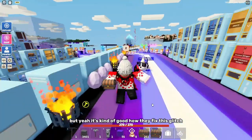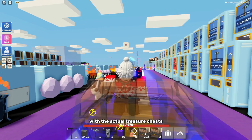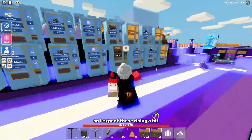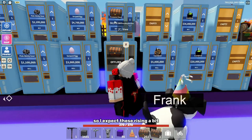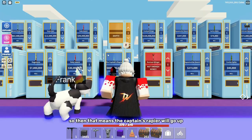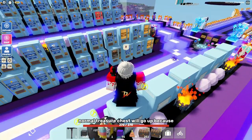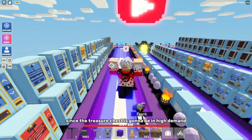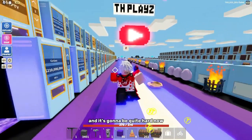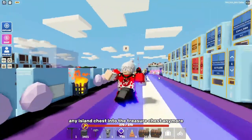It's kind of good how they fixed this glitch, so the economy might be a little more stable. The treasure chest prices might actually rise a bit, so expect those rising. It's no longer as easy to get the captain's rapier, so the captain's rapier will go up, and anything inside the normal treasure chest will go up, because since the treasure chest is going to be in high demand and it's going to be quite hard now — since you can't just convert any island chest into a treasure chest anymore.